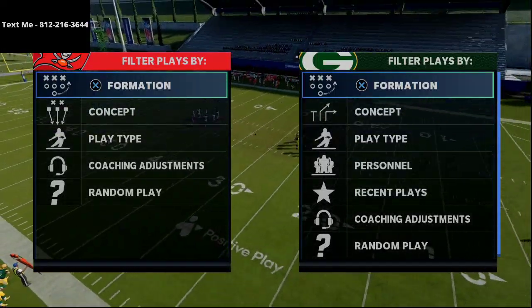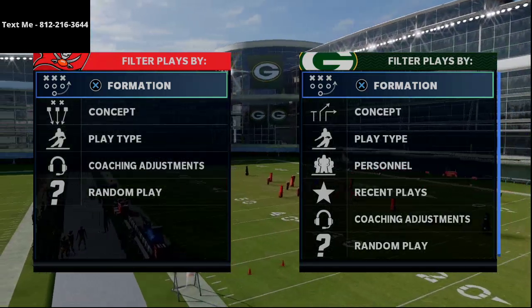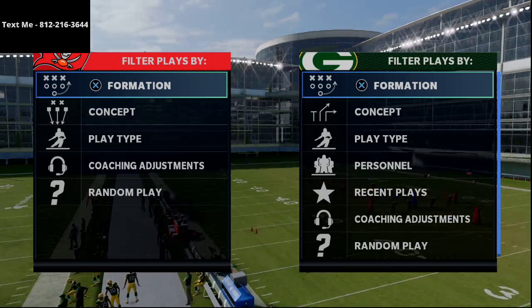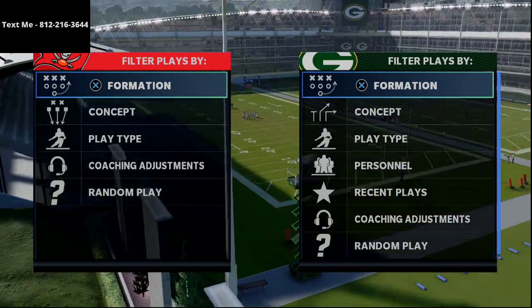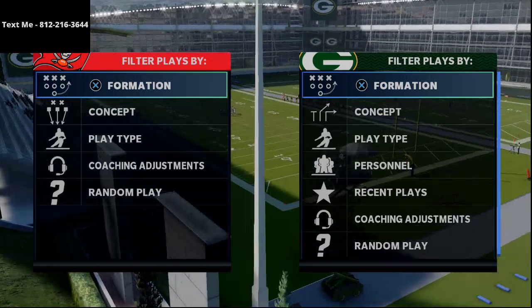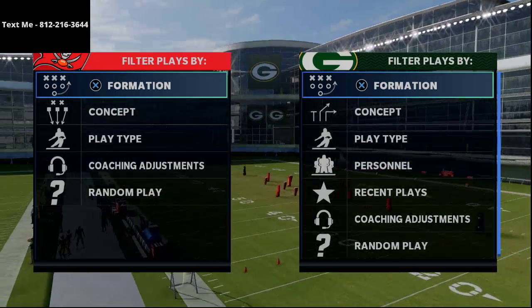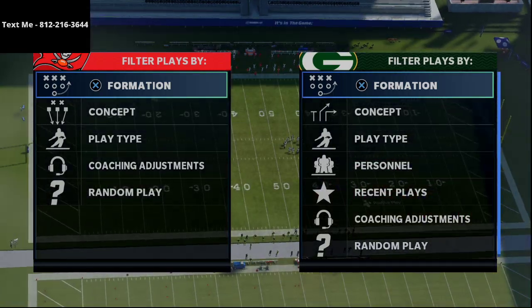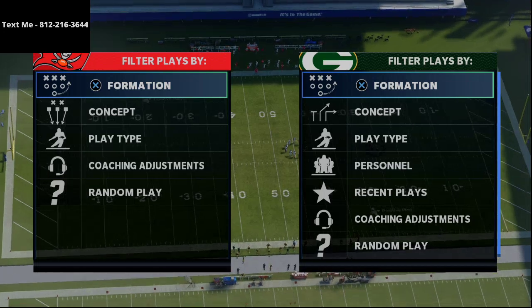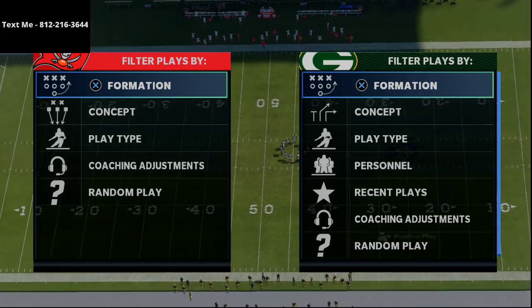If you're looking to do an even deeper dive at Madden 21, I'd also highly encourage you to join our text message membership — it's completely free to join. All you have to do is pull out your cell phone and send me a text. My number is 812-216-3644, it's also in the top left-hand corner of the screen and in the description of this video.